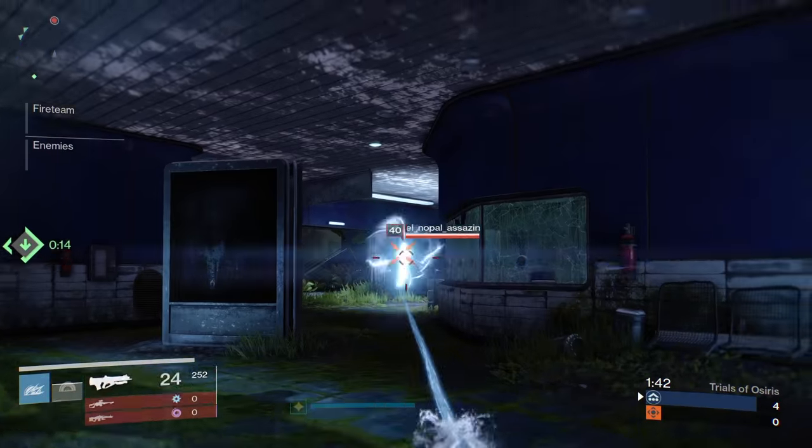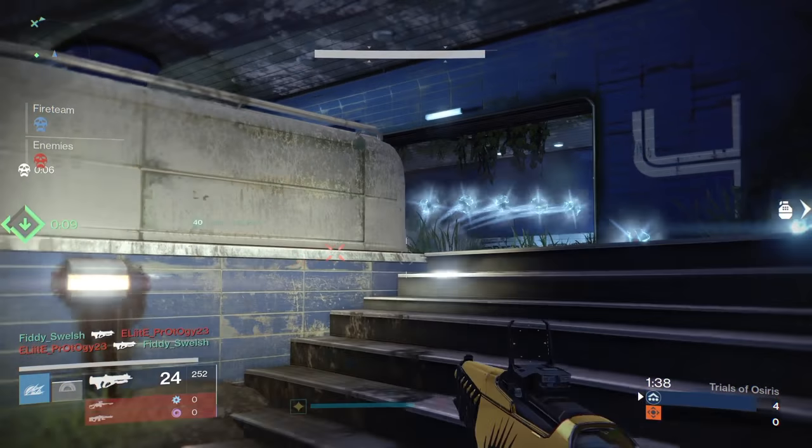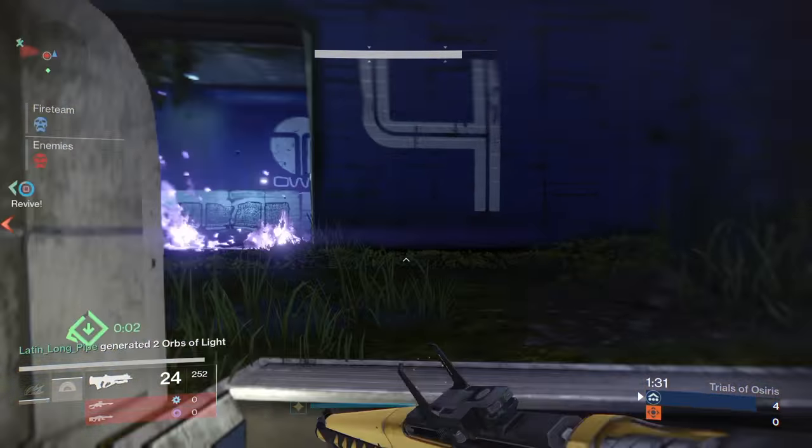If you open up a game and get in there really fast, within a minute you can have two rounds on a team — and it really throws them off guard and it's hard to come back from that. So if you get the first two rounds really fast, you can usually win the entire game because the team will just get thrown off and not really know what to do against you.